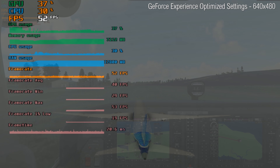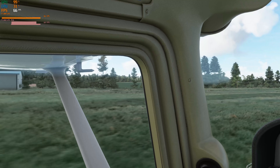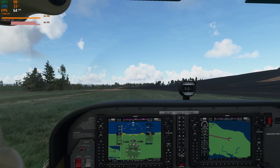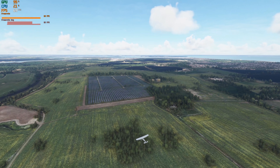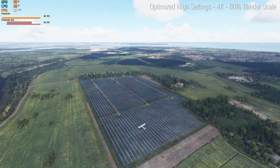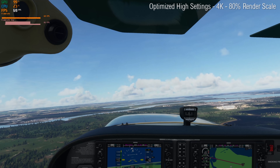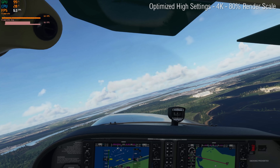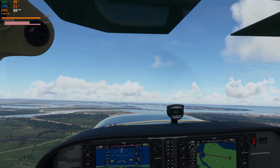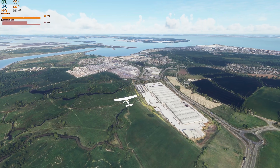In more or less all other areas, I found that on my setup, the optimized high settings at 4K let me get very close to a constant 60 frames per second, more or less everywhere. So let's jump in and take a look at a flight. The flight today is going to begin somewhere relatively simple and basic in terms of geometry and landscape, and head towards increasingly more complex areas. Here we are in the southeast of the United Kingdom on a small island called Sheppey — a lot of farmland, a small town in the distance, and we're getting a rather nice frame rate. Throughout this playthrough, we're playing in 4K on the optimized high settings with a render scale of 80%. I'm flying my favourite plane, the Cessna 172 G1000, at a nice leisurely pace that keeps us fairly close to the ground to take in all the beautiful sights.